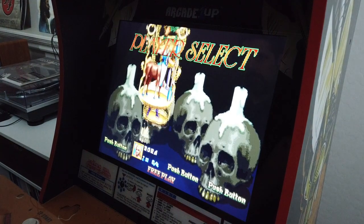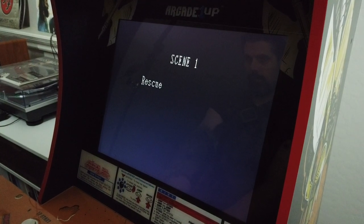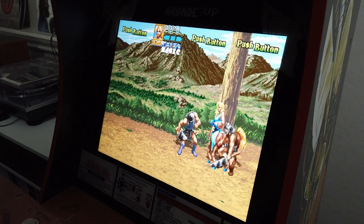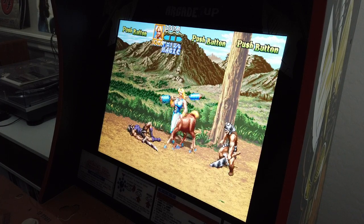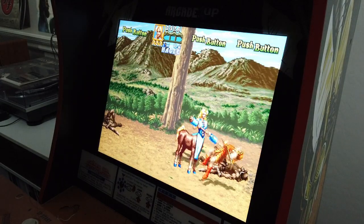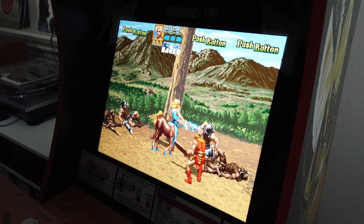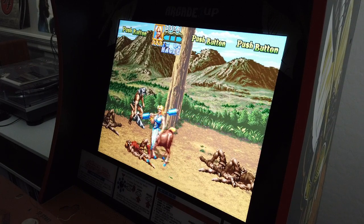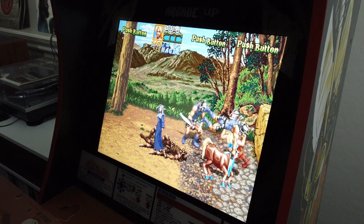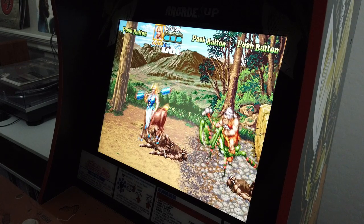Here it is — the headliner: Golden Axe: The Revenge of Death Adder. This was an arcade game released by Sega in 1992, a sequel to the original Golden Axe. The cool thing about it is it was never released outside of the arcade, so this Arcade 1-Up release is the first time it's seen a home release — no ports had ever existed. It was powered by the Sega System 32 arcade board. As Arcade 1-Up keeps progressing, they're getting closer and closer to 3D — Model 1 and Model 2 would give us games like Virtua Racing, Daytona USA, and Virtua Cop — so is this a taste of what's to come? The gameplay is awesome and it really pushes the limits of the Arcade 1-Up PCB. This is by far one of my favorite cabinets they've released.